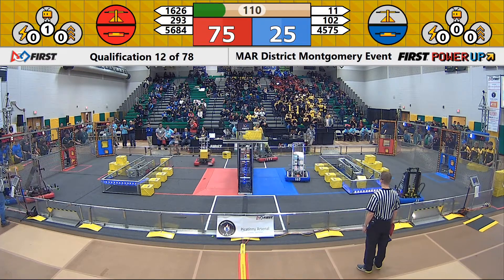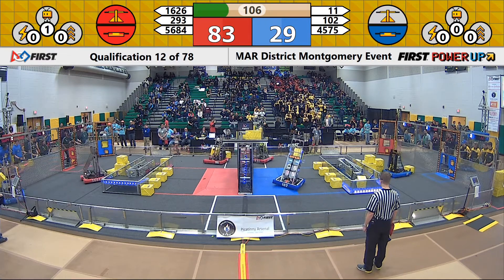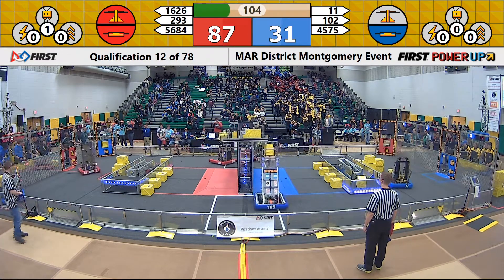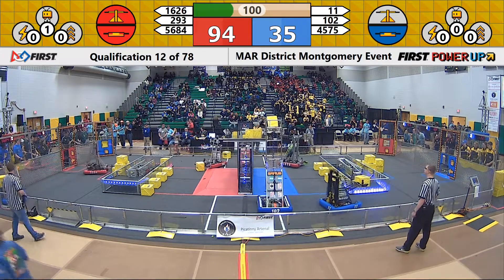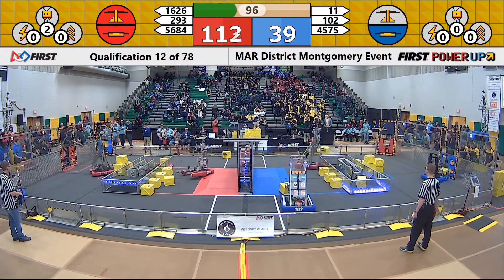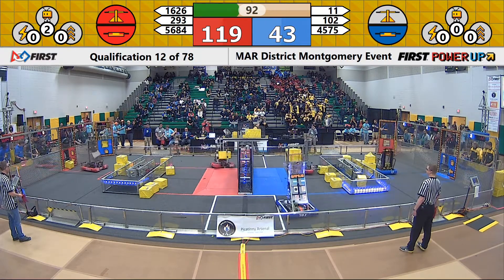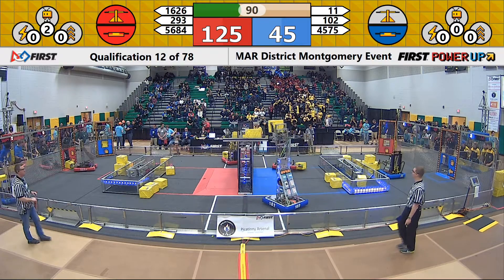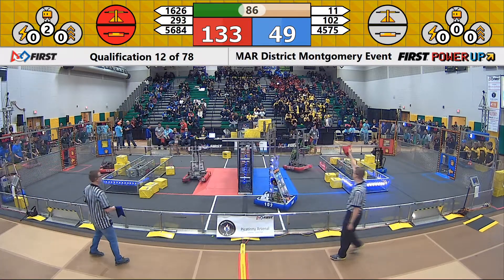1626 trying to make it three-to-one, 293 doing the same, pulling another power cube in off of their fence. 1626 depositing the third and Spike with the fourth, with a quick bounce out. 94 to 35 now. Blue alliance focusing on the switch and the vault — Team 11 depositing additional power cubes into the blue vault. 293 Spike with another successful launch into the scale.